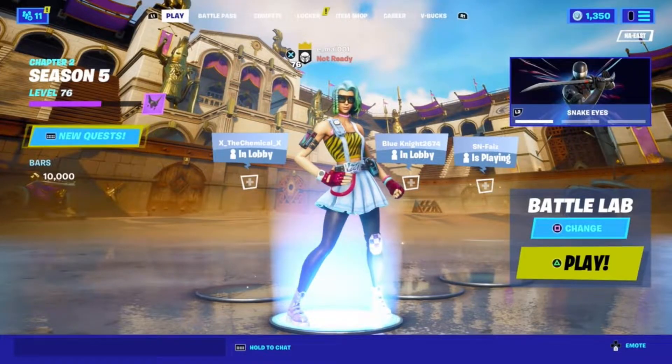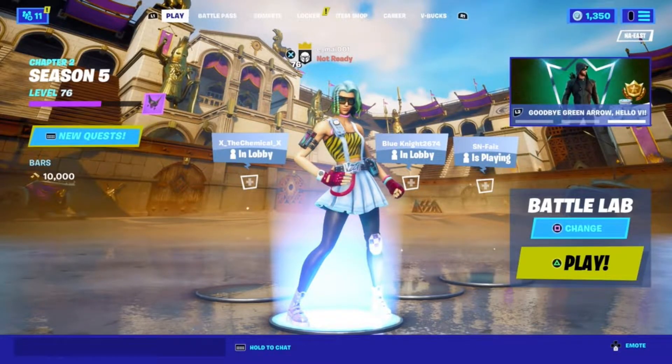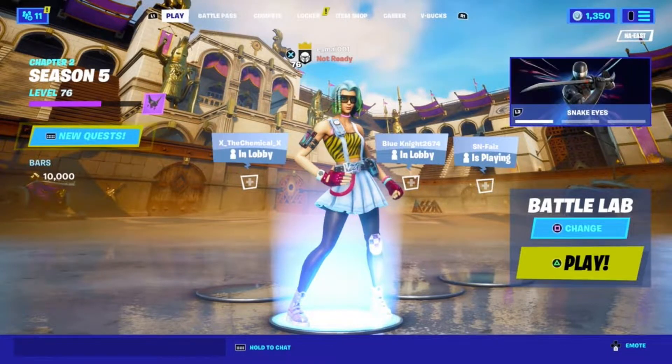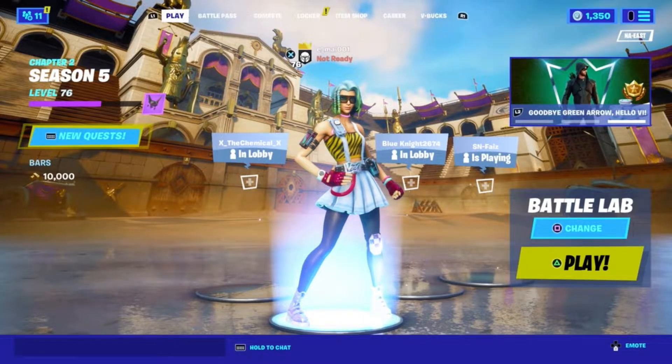Welcome back to another video. Today, I am going to be showing you guys how you can actually fly in Fortnite. You can fly in a public game, and you can also shoot people while you are in the sky and go for crazy trick shots or whatever. I'm not going to waste any time on this intro — I'm just going to get right into a Battle Lab game and show you guys how you can do this glitch.